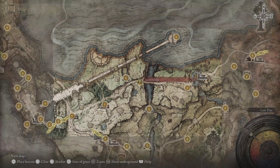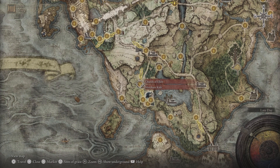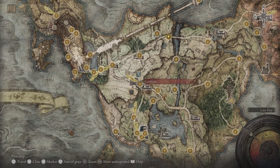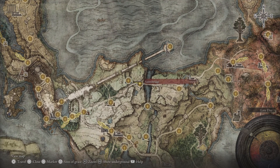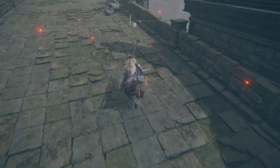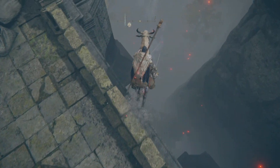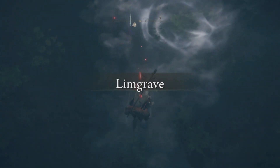Just to let you know where we are: if you start off from the First Step, Church of Elleh, Gatefront Ruins, Storm Hill Shack, Warmaster's Shack, and the Saintsbridge — this is where we are. This is where the pumpkin guy is. We're going to aim for the jump spring and make our way to the cave.